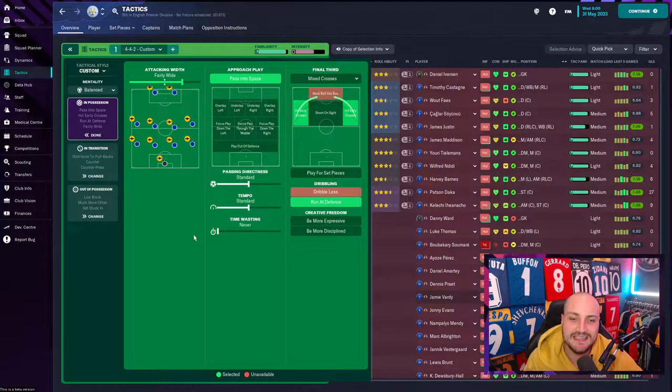We have just a standard tempo and standard passing. I could have gone with quicker tempo, but I thought standard would be more normal. They didn't really hoof it up the field as quickly as possible, and on high tempo some players panic on the ball — we didn't want that happening. So we kept it on standard tempo and allowed the team to run at defenders, since we've got some very talented dribblers.